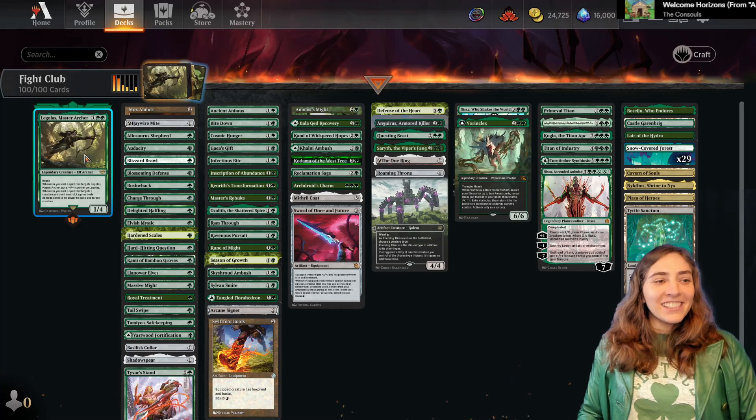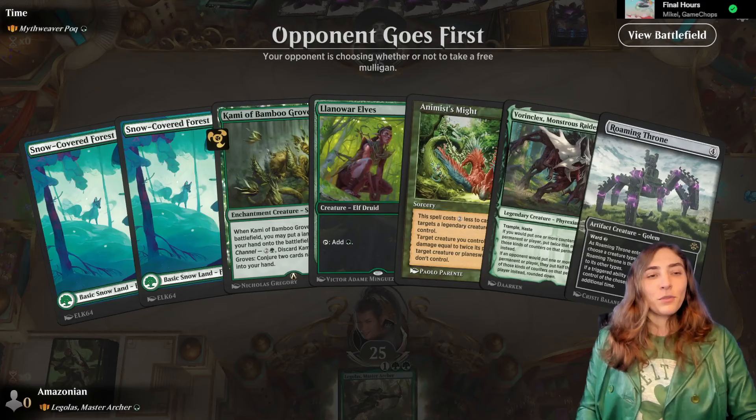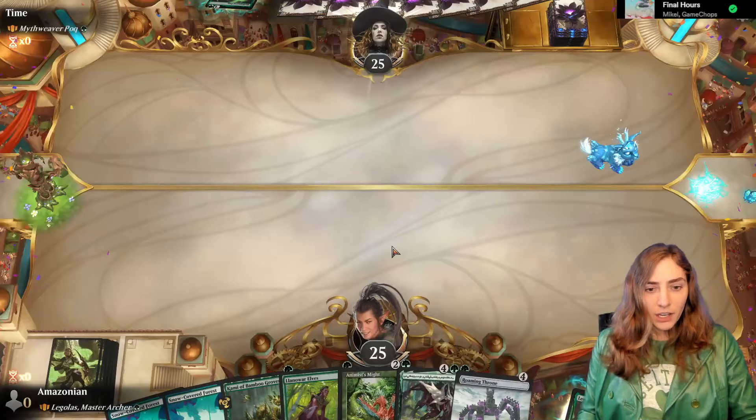So we're going to take Fight Club into the queue and target our opponents with a whole bunch of spells. Mythweaver Pock — the sting-dang cat that keeps doubling people's lands. You stop that, Pock. I have some fighty stuff, but their Pock will probably be bigger than Legolas.